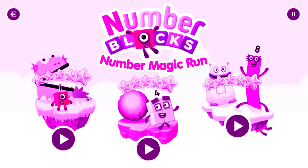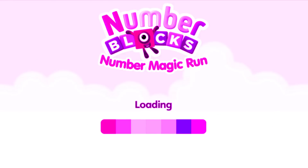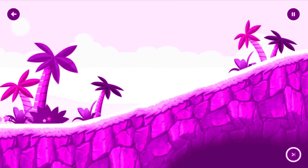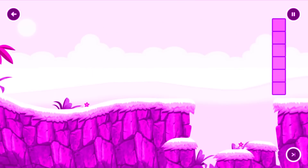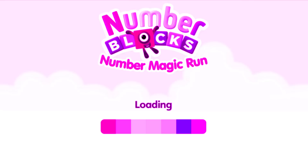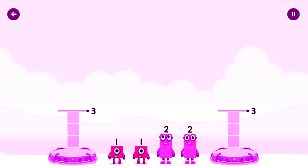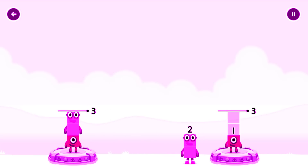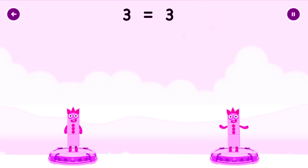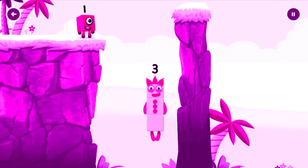Number Blocks 6, 7, 8, 9, 10 — Number Number Land. Share the number blocks evenly to make two groups of three. One plus two equals three, one plus two equals three. Three equals three. You cracked it! Three. Yes!